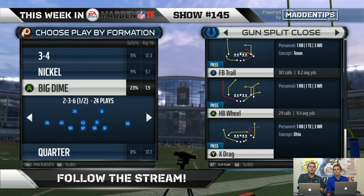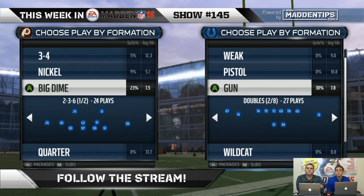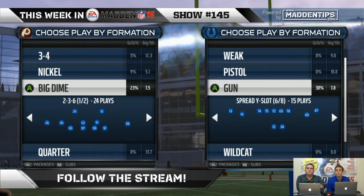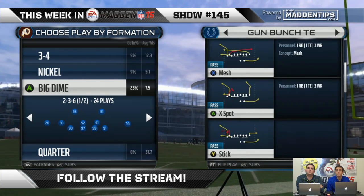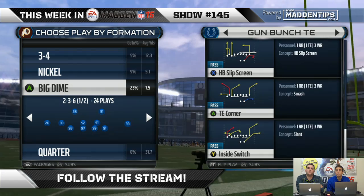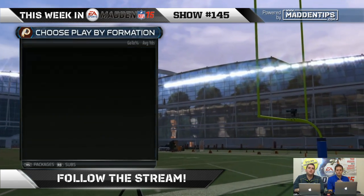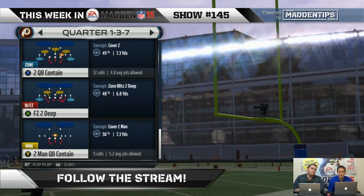Okay, something you might be able to run. Let's go back and take a look at what we have information-wise. Go back to gun, go down to curl flat corner. So if you're gonna get two-man coverage, you need to start thinking about going to a formation that can beat it pretty effectively.